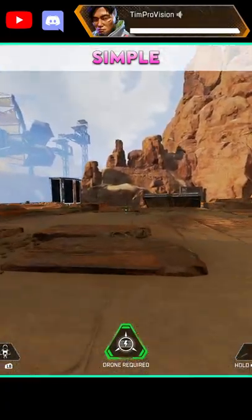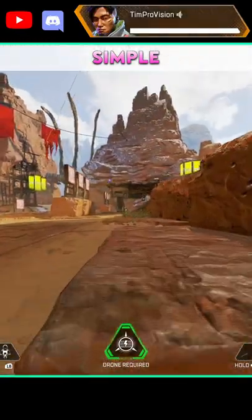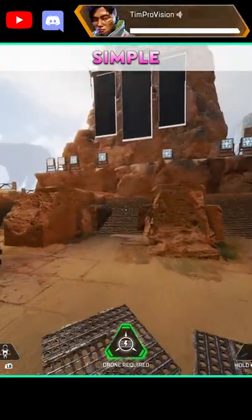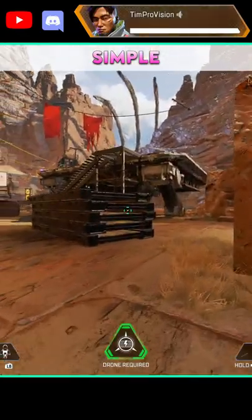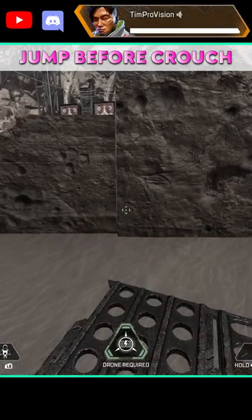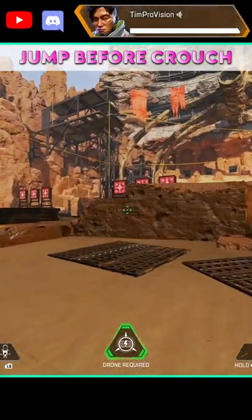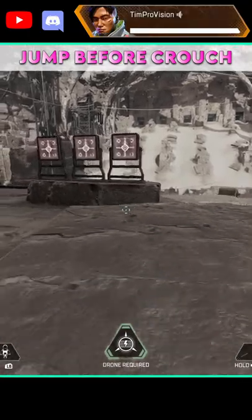To perform a superglide, you're going to climb your mantle. As you are about to reach the peak of your climb and you are more or less about to start running forward, you need to hit both jump and crouch at the same time and this will send yourself flying. You do need to hit jump just before you are hitting crouch, almost to the point where it does feel like it's at the same time, but if you do hit crouch first, it simply just won't work.